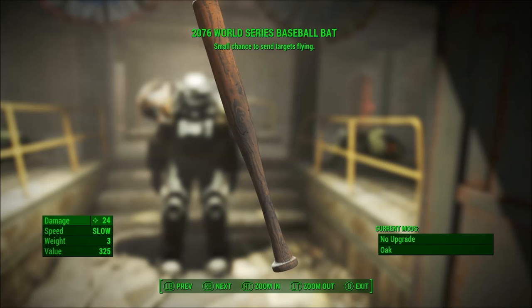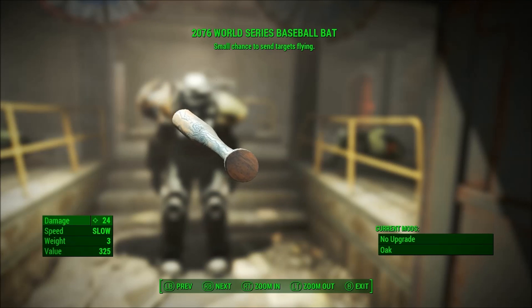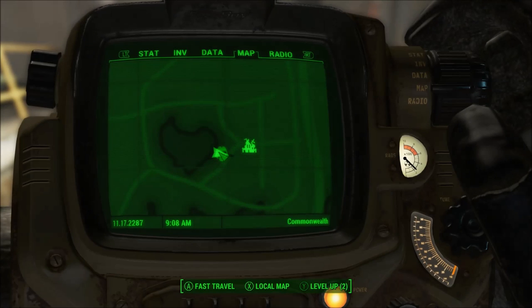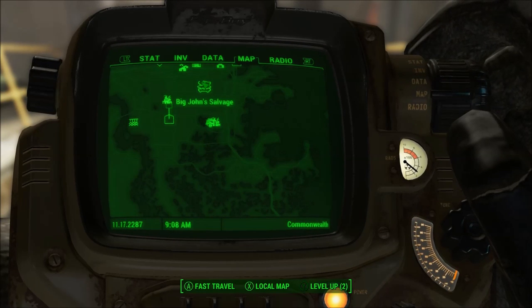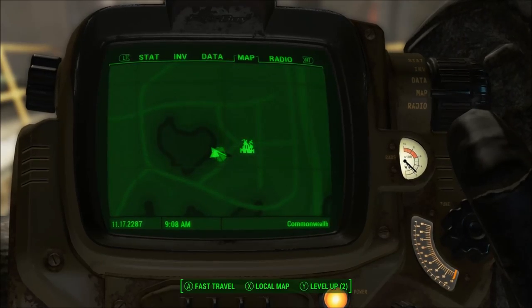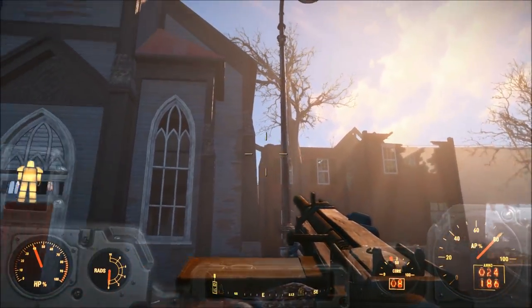Now this thing kind of sucks and is a doozy to get. You're going to need to get it in Jamaica Plains — bring power armor and a lot of weapons because you're going to have to kill a ton of ghouls. As you can see here, I'm showing you where this is on the map, between Big John's and Fairlane Hill Estates, and where the power armor symbol is is where the town hall is, where the 2076 Baseball Bat is located in the basement.